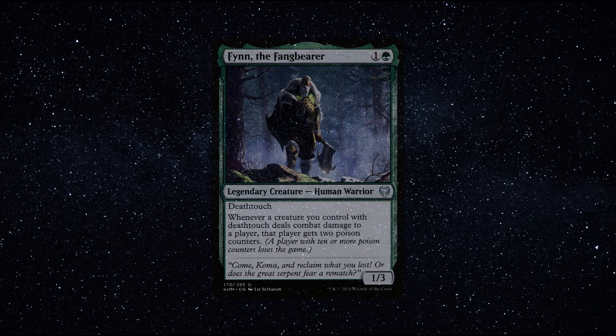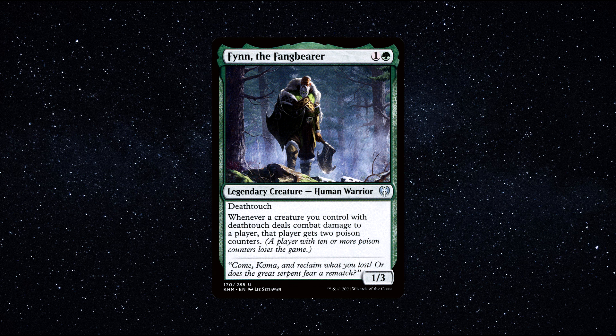Number 3. Finn, the Fan Bearer — a legendary human warrior creature that costs 1 green and 1 generic mana to cast. He has 1 power and 3 toughness. Deathtouch. Whenever a creature you control with deathtouch deals combat damage to a player, that player gets 2 poison counters. A player with 10 or more poison counters loses the game.